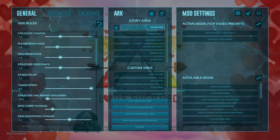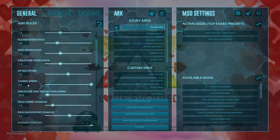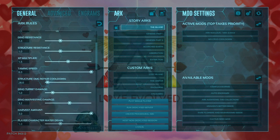XP multiplier we're gonna jump up to 1.5. And then taming speed here — we're not gonna leave it alone, we're gonna up it to 8.0.